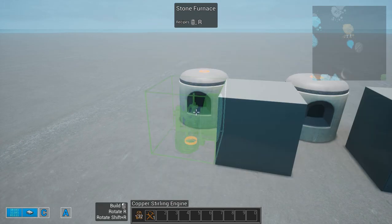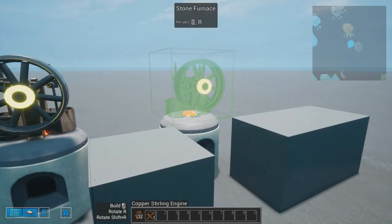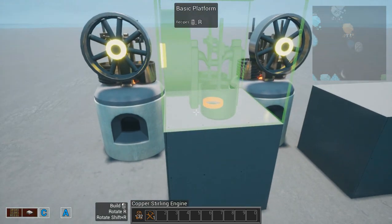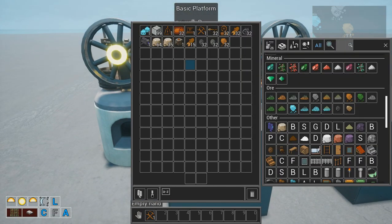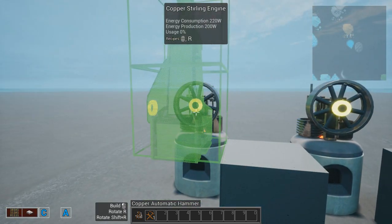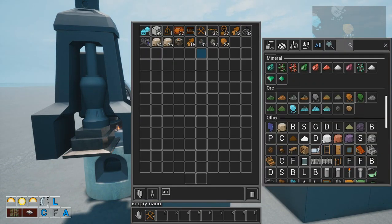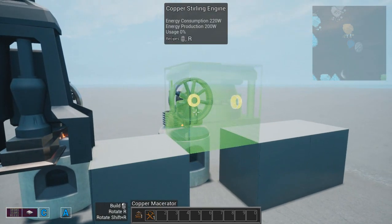Let's put the stirling engine on top of the furnace and rotate it like so. Let's pick it and match yellow with yellow. You can make them connect like this. And now the macerator just on the side here.